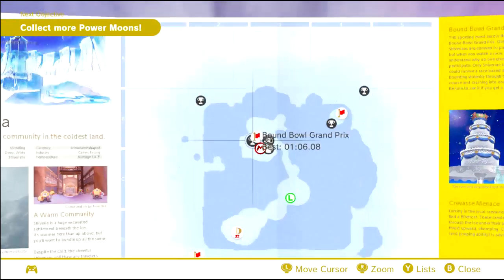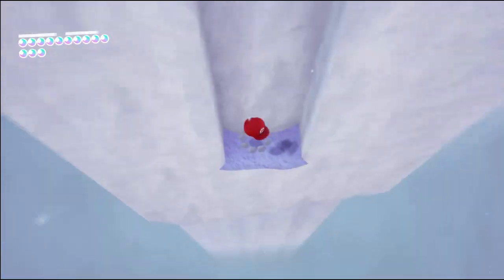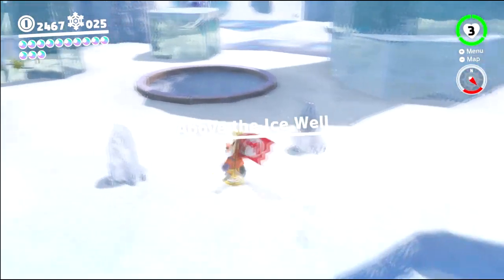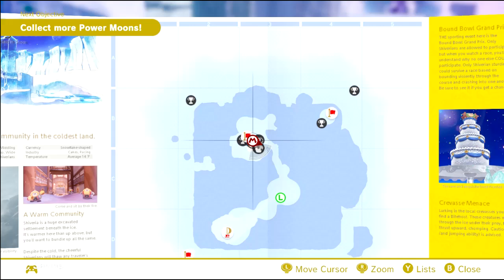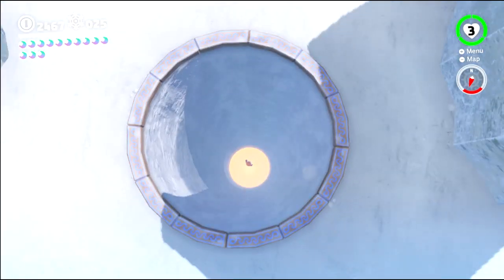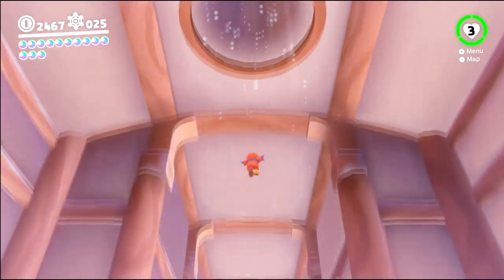So with that, we're pretty much done with Snow Kingdom now, except for the hint art. Should we go do that now, or should we shop? We should shop, because we're here. Yeah. That'll pretty much complete everything, and then we can go to Seaside Kingdom.